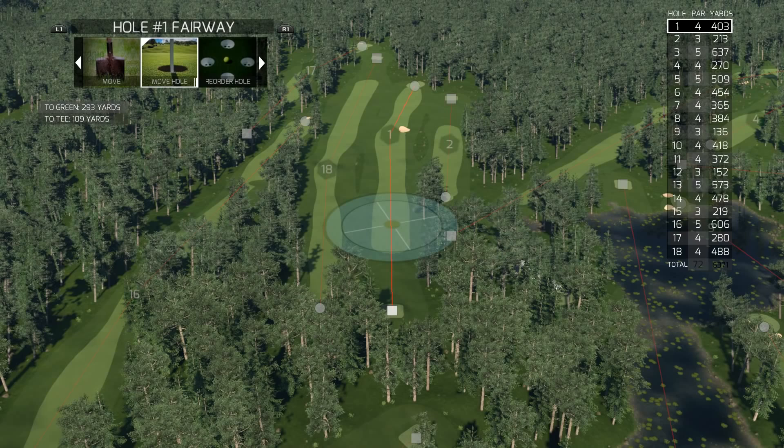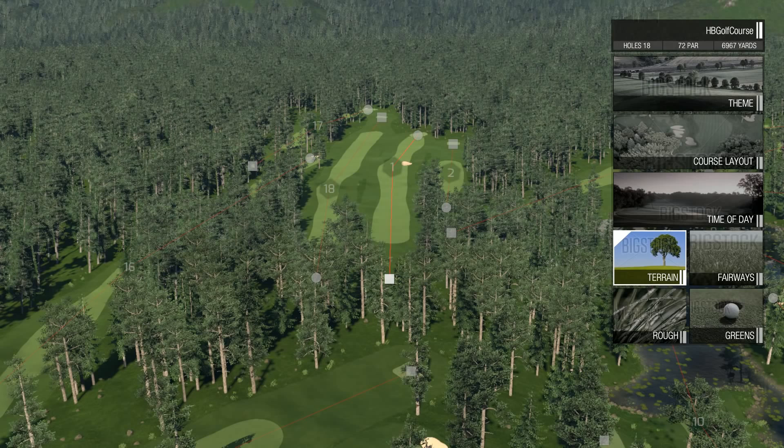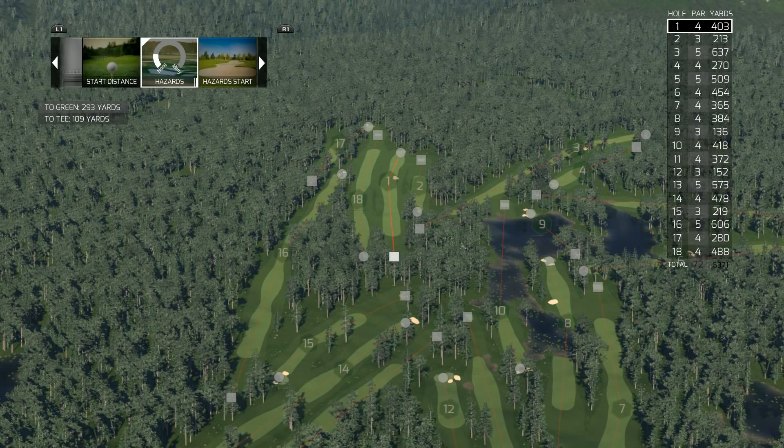I'm going to start with some high-level stuff. In settings, we have theme — like we saw before — and change course layout, which covers the number of holes, the number of par threes, par fours, par fives, et cetera. Time of day — we'll show you that a little later. We also have terrain, fairways, greens, and rough. We'll go into fairways here first.